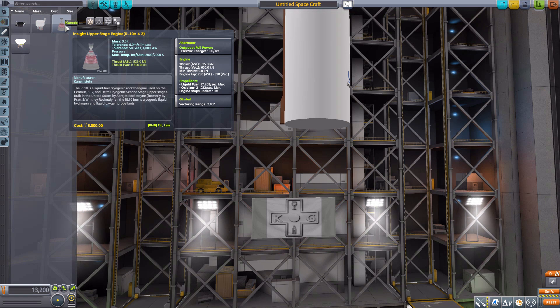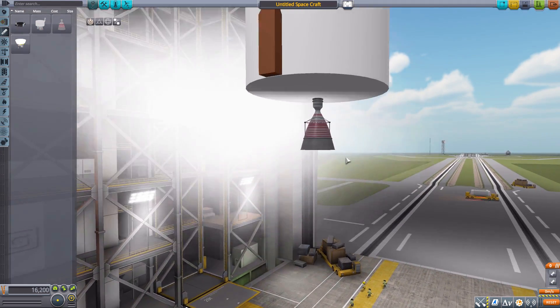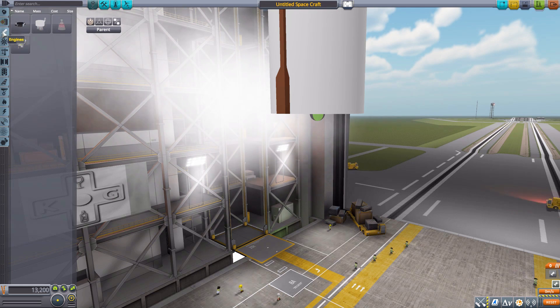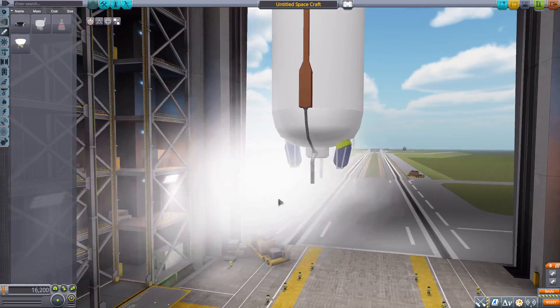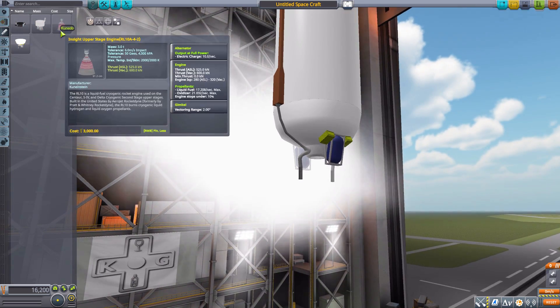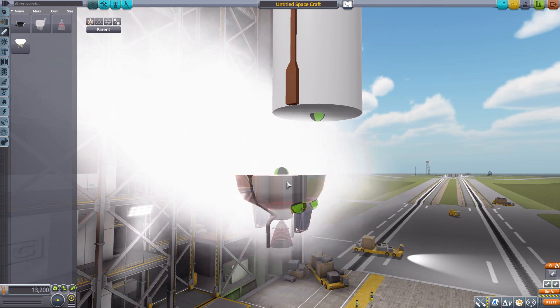The upper stage engine is the LR-10A42 — much smaller, again with the particle effect, good detailing if you can see through the haze. It produces 600 kilonewtons of max thrust in vacuum, a max ISP of 320, using liquid fuel and oxidizer, two degrees of gimbal. The last engine is the InSight upper stage orbital engine, which has 200 kilonewtons of max thrust in vacuum, a built-in decoupler, and uses liquid fuel and oxidizer. It fits together with the previous engine, and when combined the particle effect becomes even denser — really hoping that becomes toggleable.